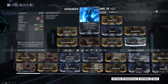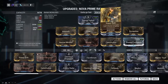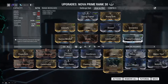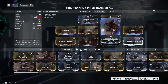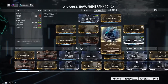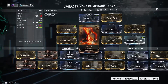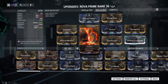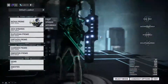Energy siphon is going to be my aura, and power drift for my exilus slot. Then we have intensify, flow — I would put prime flow but I need to level her up again. We also have stretch, streamline, narrow minded, vitality, constitution, and prime continuity. One thing you can switch out is vitality for overextended; I put vitality here for that extra survivability.